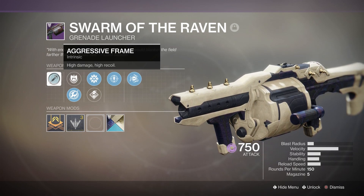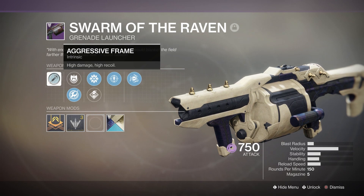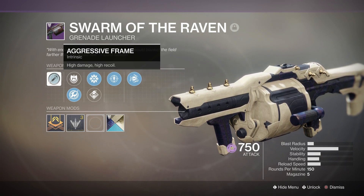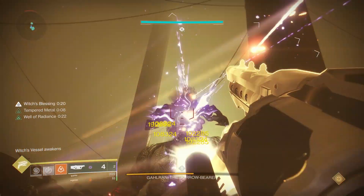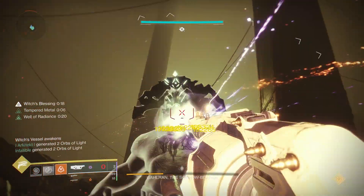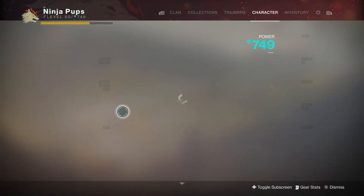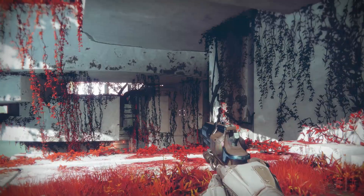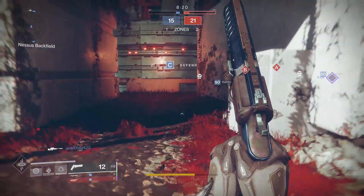Today we're going to be talking about why this grenade launcher is secretly the king of the heavy slot. This video mainly focuses on the performance of Swarm and other weapons like it in the new raid content, but the info is useful anywhere in PvE — like against Nightfall bosses or bosses in the Menagerie. As I mentioned in my Crown of Sorrow raid guide, grenade launchers are pretty hot right now, which is why I recommended things like Prospector, Mountaintop, and Anarchy.